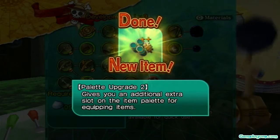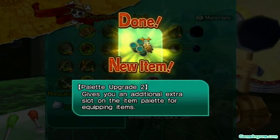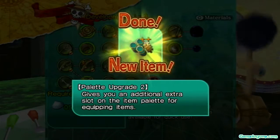Still question how this does anything. And there we go. We have Pallet Upgrade 2, which gives you an additional extra slot on the item pallet for equipping items.